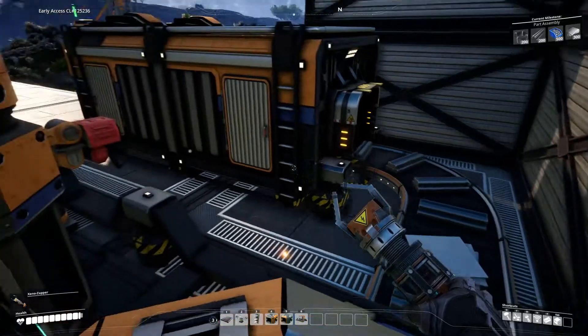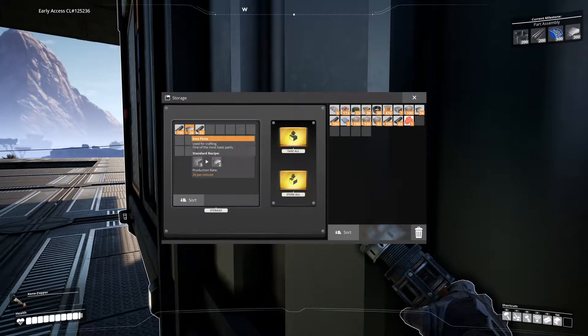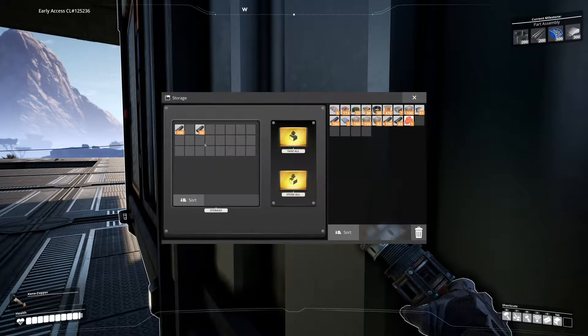Right, have we got plates going into here? Yes we have. How many? 26 — I need 300. So I'm basically waiting now to turn in the plates. I probably shouldn't have done this — I should have gone upstairs and worked on the next bit of the build.